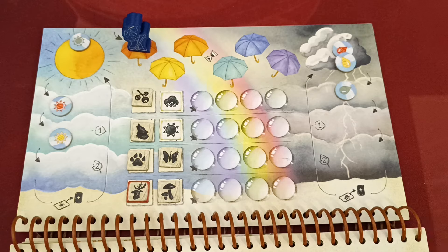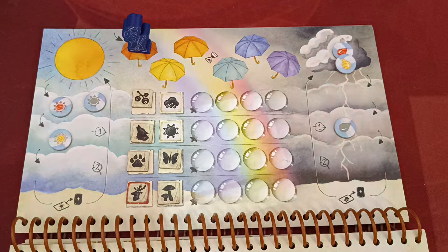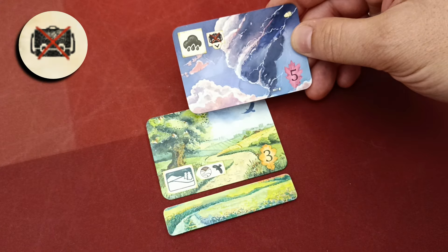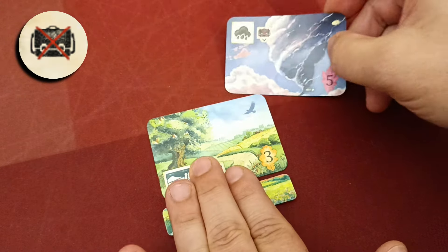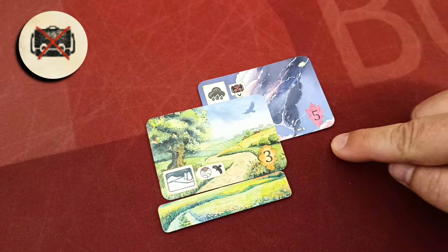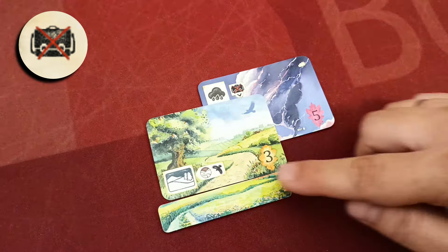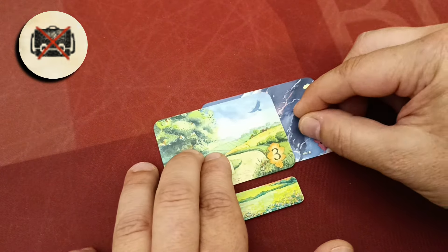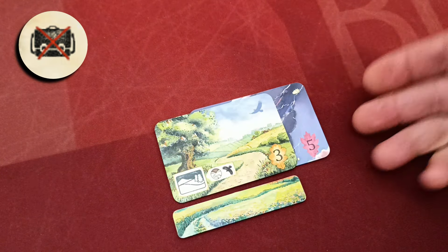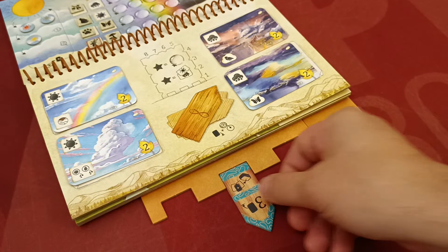Another weather card action immediately moves both your rain and sun markers one space. One card is a placement requirement — you can only place it on a landscape card that does not yet have a discovery card, and after placement no discovery card may be placed there. You can also play a weather card just like a discovery card.